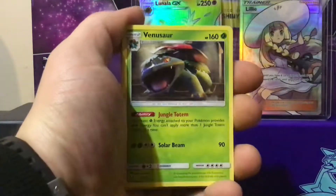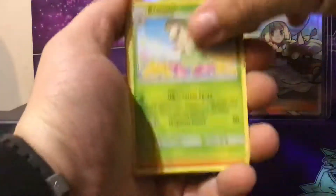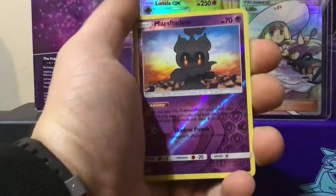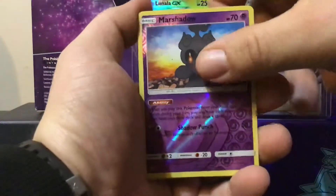Kind of a little bit jealous of my friend now to be honest. We ended up buying these boxes together and we got to pick our own two of them. Marshall's Reverse Holo Rare - first one of all the opening. And the rare is a Mafi Holo.